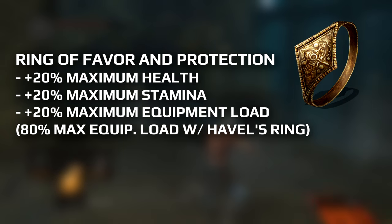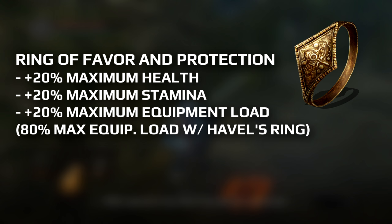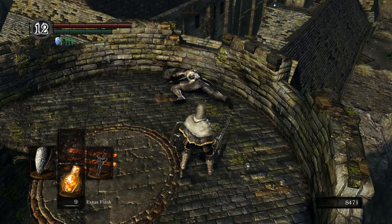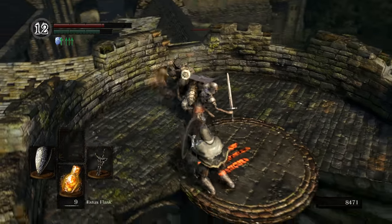If you don't kill him, he'll kill the Fire Keeper, which means you can no longer use Firelink Shrine — very bad especially for a new player. As for the Ring of Favor and Protection, it's insane: equipping it boosts health, stamina, and equipment load by 20% each, and even stacks with Havel's Ring to give you an 80% equipment load boost if you equip both. The only downside is that if you ever unequip the ring it breaks, so you'll really only have one other free slot to switch rings for the rest of the game — but it's entirely worth it.